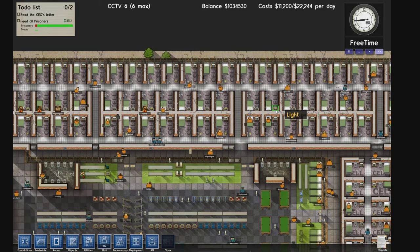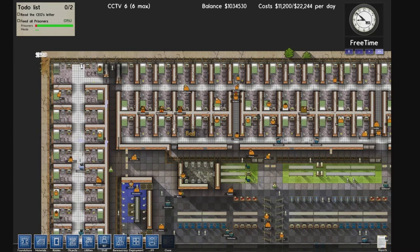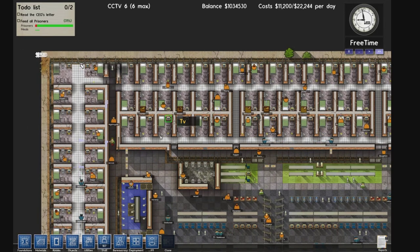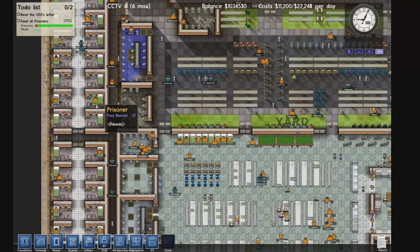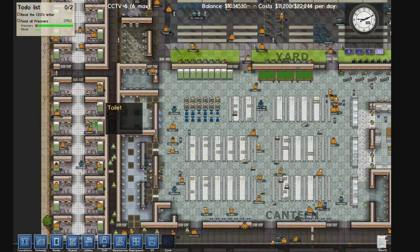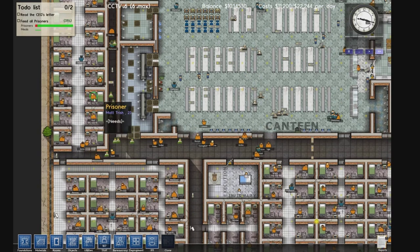The cells are pretty much all a long rectangle style. They do not have doors, which is a slight security risk. I have doors on the cell blocks but not individual cells. They are 2x3 standard cells with a bed, toilet, and TV. The TV usually keeps prisoners occupied — I'm not sure it makes that much of a difference, but it keeps them busy sometimes.